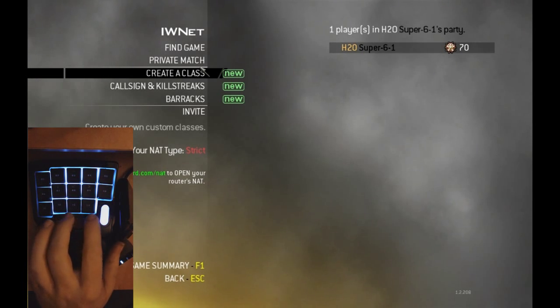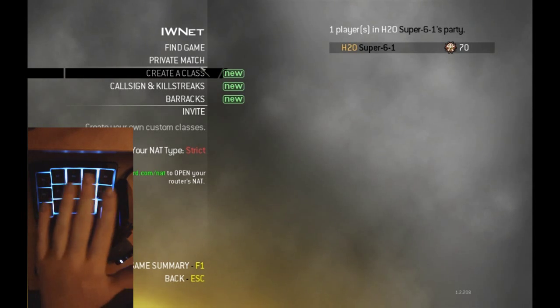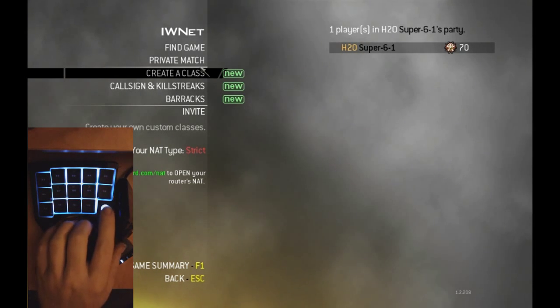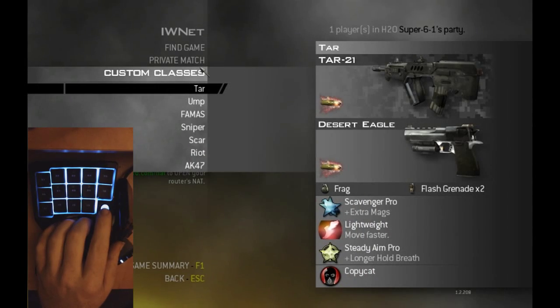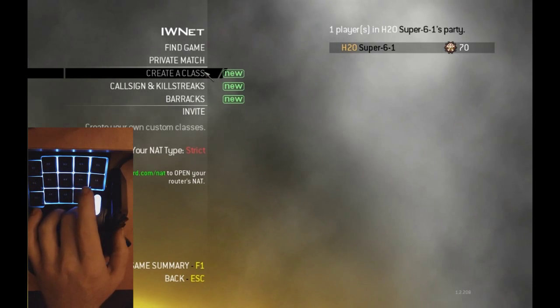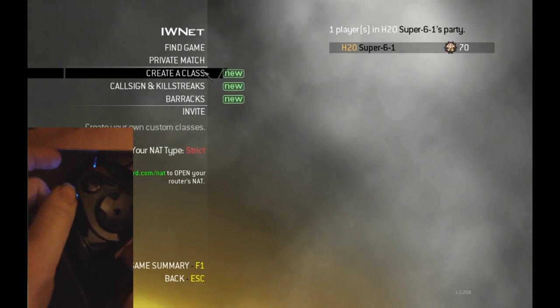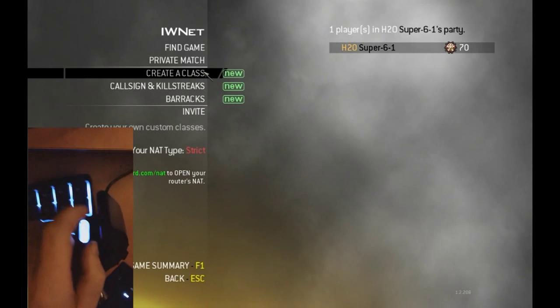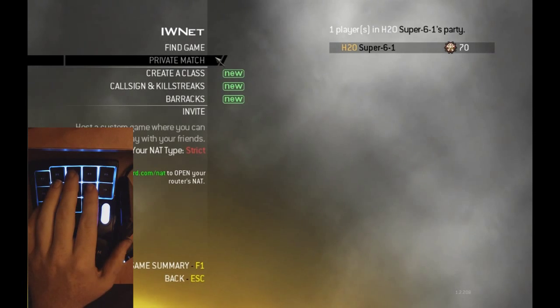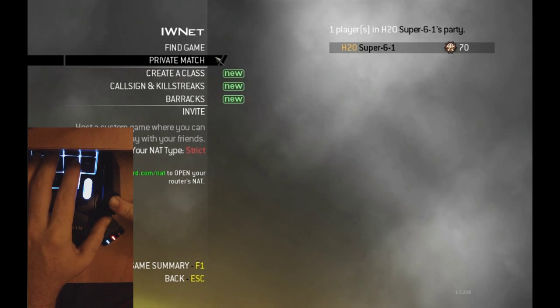So you got these buttons up here. These are all programmable buttons — you can do whatever you want with these. You have a d-pad over here, a d-pad right here, and your space bar right here. And you can flip between profiles.